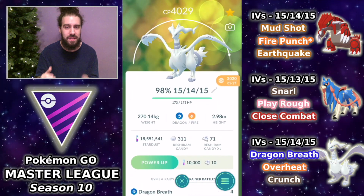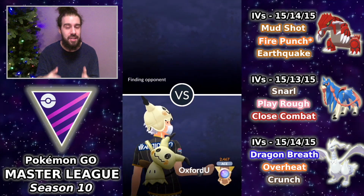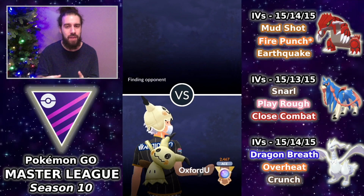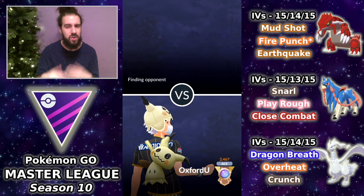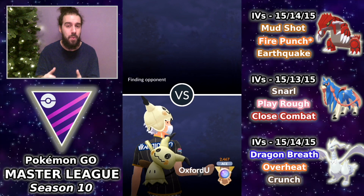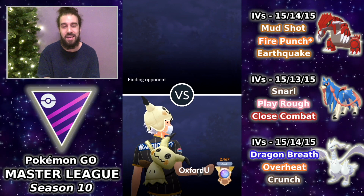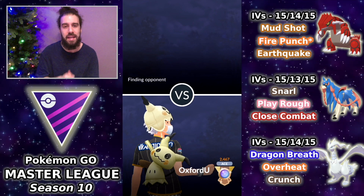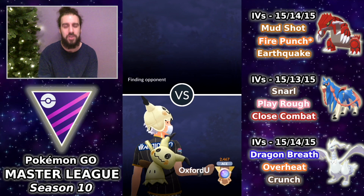In many cases it would make more sense to lead with Reshiram, but based on what I was seeing in the meta, Groudon in the lead just made more sense. You'll see I do switch to Reshiram in the lead for the final two battles. We did start off with some really good success reaching Veteran rank, then towards the end you see how hard it is to actually run Reshiram in the Master League.